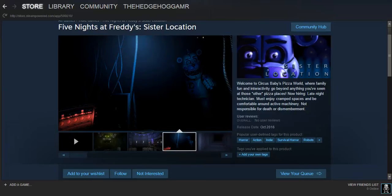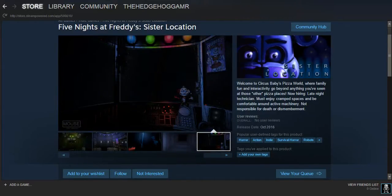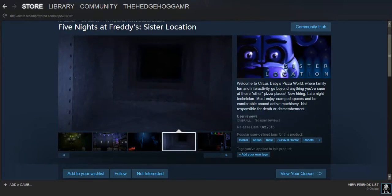Moving on to the next image - this image is Funtime Freddy being in this area. It's very creepy and really scary, with the darkness kind of coming at you. You see all these wires hanging down and there's a little power outlet thing. I believe Freddy would destroy it, but I have to wait until the game comes out to see what he does. And we have the vent, which is normal - there's nothing new about that, it's just the normal vent.